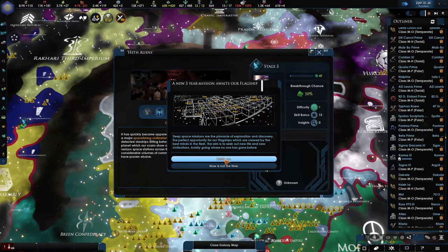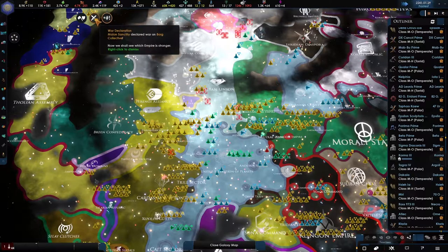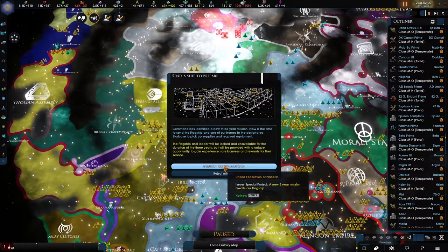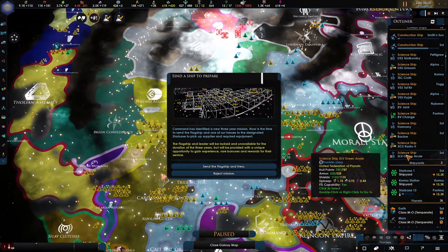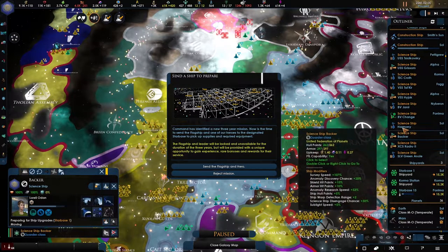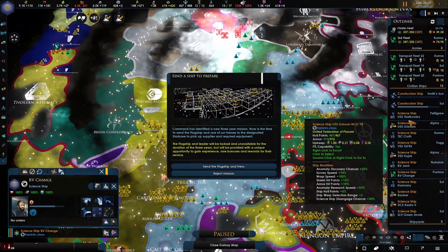Fascinating — we have new aliens. To boldly go — our admiral actually made it. Actually the Melon declared war on the Borg, that's interesting. The Romulans have decided they don't like us — send the flagship. We don't have a flagship.